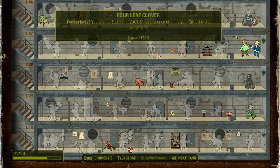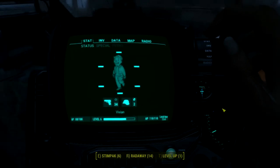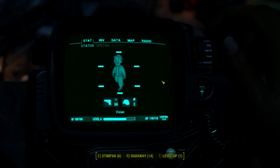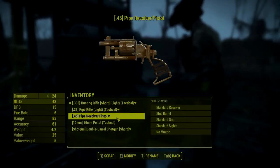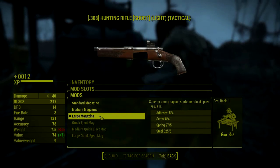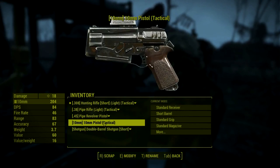Having high luck already gets nice amounts of ammo. I might take a rank of Scrounger actually this early — that should help with ammo consumption. Four Leaf Clover: each hit in VATS has a chance of filling your critical meter, which is actually a pretty good talent to have. Since I am now going to start using rifles, I am going to take a rank of Rifleman right here, because at level 9 we can take the next rank of Rifleman.